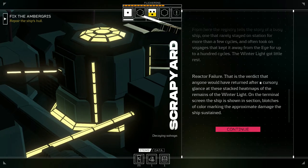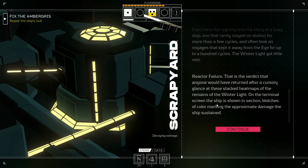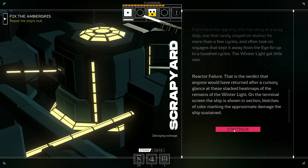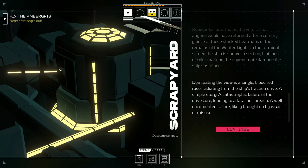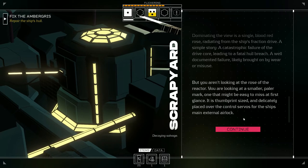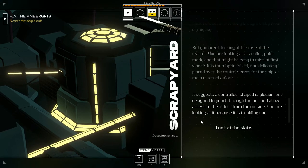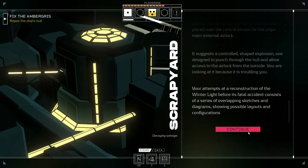Reactor failure — that is the verdict anyone would return after a cursory glance at the stacked heat maps. The ship is shown in section; blotches of color mark the approximate damage, dominated by a single blood-red rose radiating from the ship's fracture drive. A catastrophic failure of the drive cord leading to fatal hull breach — a well-documented failure. But you're looking at a smaller, paler mark: thumbprint-sized, delicately placed over the control servos for the ship's main external airlock. It suggests a controlled, shaped explosion designed to punch through the hull and allow access from outside.